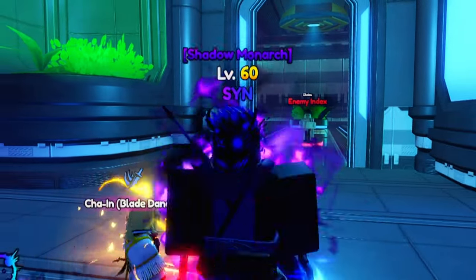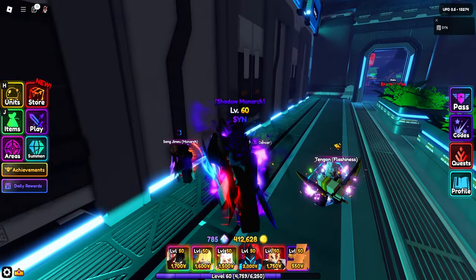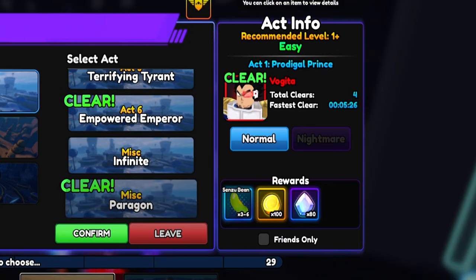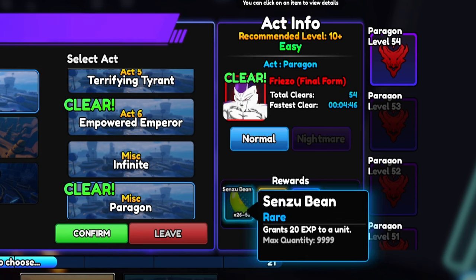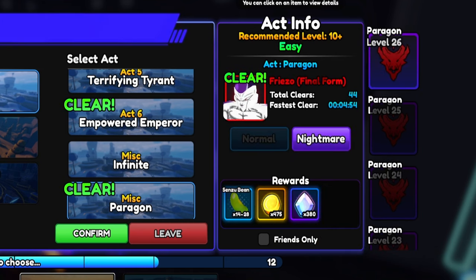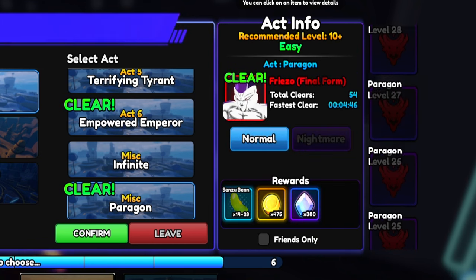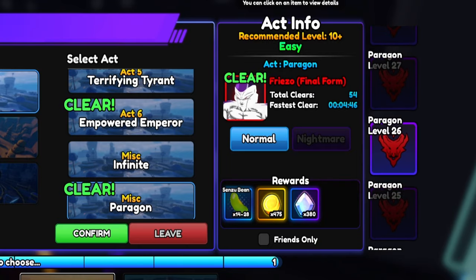Now for the best method in existence: Paragon. You absolutely need to farm this. I'm going to quickly show you the rewards and then go over the modifiers and what you should pick. Paragon's pretty good — the only reward that's grayed out is the Senzu beans, and you'll always get 3 to 6 no matter what level you're on. For difficulty, you should always pick Normal. For example, selecting level 26 on Nightmare gives 380, and selecting Normal on the same level also gives 380 — the reward does not change one bit, so definitely choose Normal.